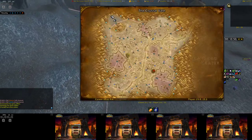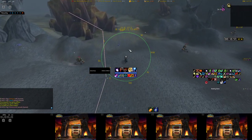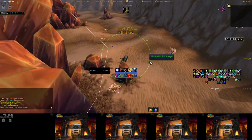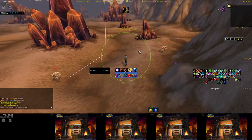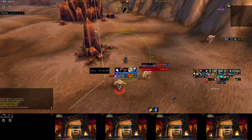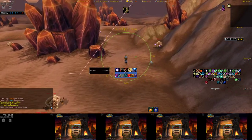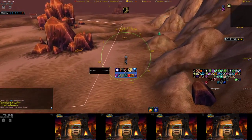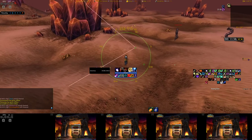I'm still somewhat convinced there should be a spawn up there, but I don't bother checking anymore because it's kind of meh. I generally don't care about that silver sage - you can avoid pulling anything, but if I pull anything before I see it, I just don't bother.